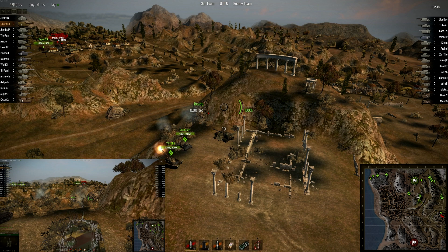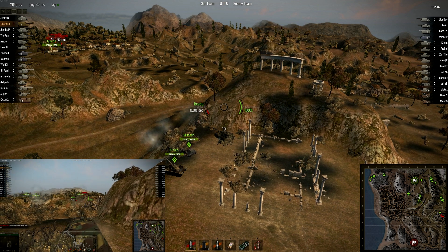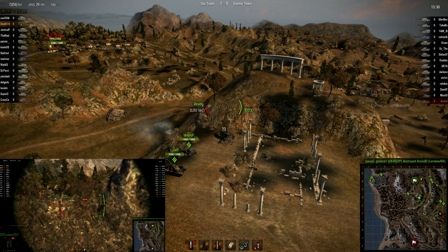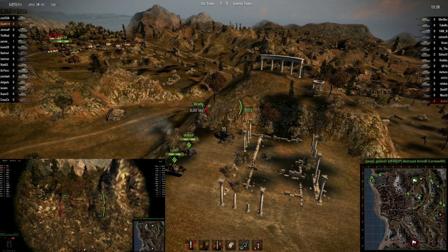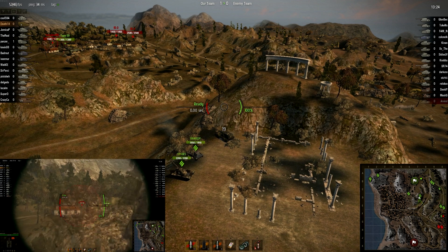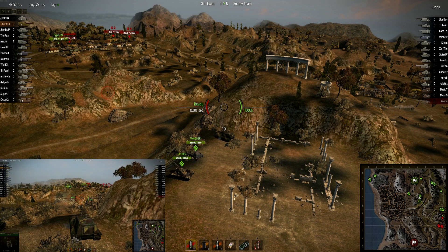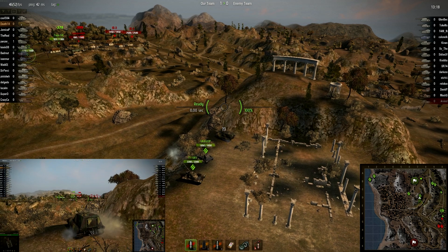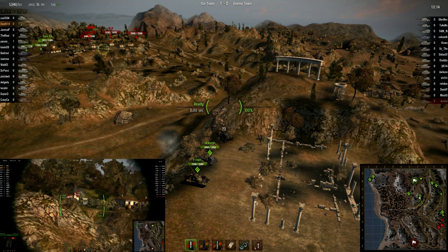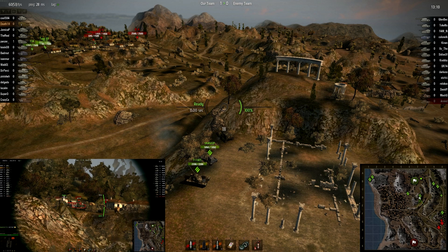He gets a hit on the Lorraine, knocking him down to nine hit points. A second Lorraine is also in town. The Aus-B knocks down the first Lorraine. Death is trying to get a shot at the other Lorraine, but it's behind buildings. I also have an IS-3 and an IS-4 on this flank — a really nice sniping line here on the cliff edge with the T110E5, Aus-B, and Death's Jagdpanzer E100.